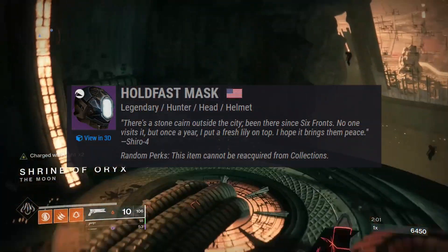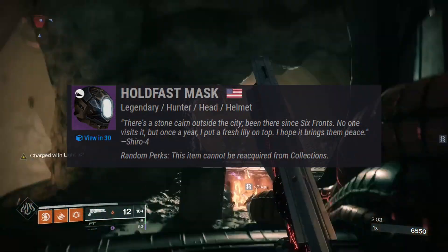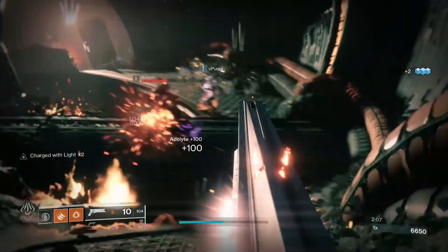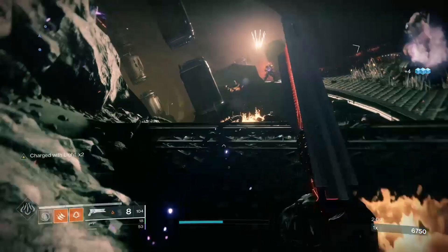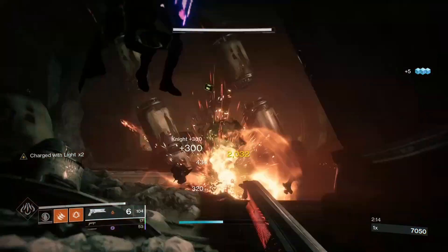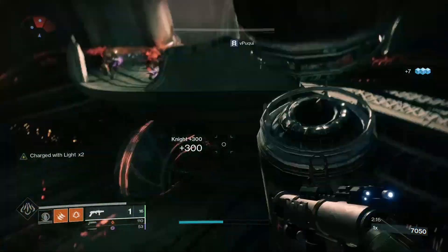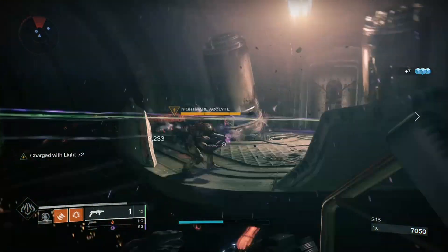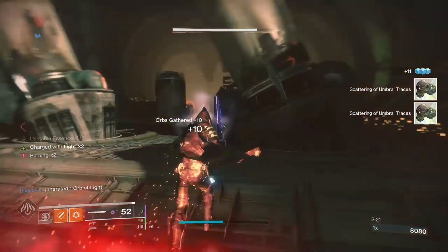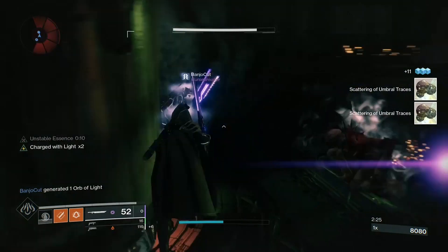For my helm I have the Holdfast Mask — it's a void one, with Grenade Finder, Heavy Finder, and Warmind's Longevity. It's new seasonal pass armor with decent stats and void slotting, so I can keep Warmind cells on the battlefield longer thanks to Warmind's Longevity. It's honestly equipped primarily for using Grenade Ammo Finder.